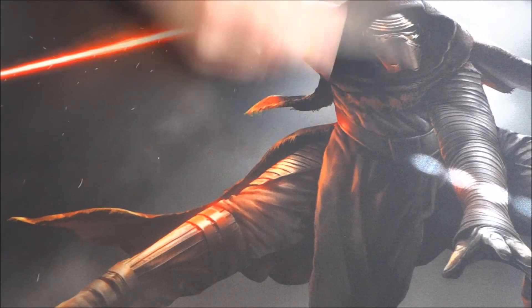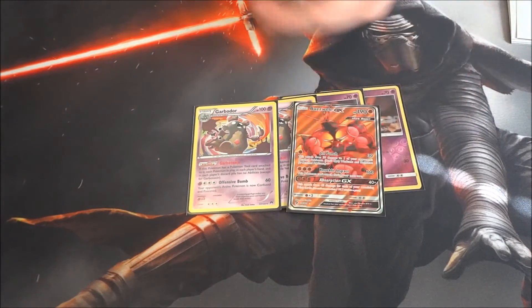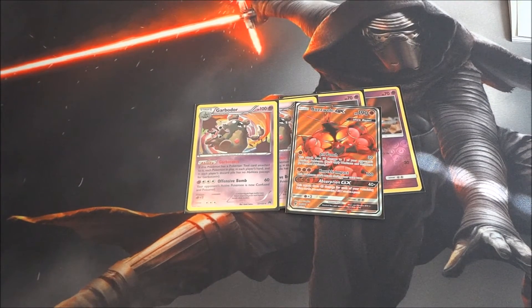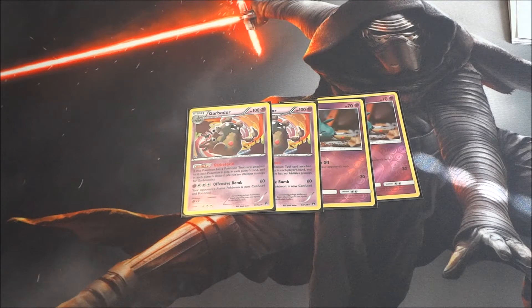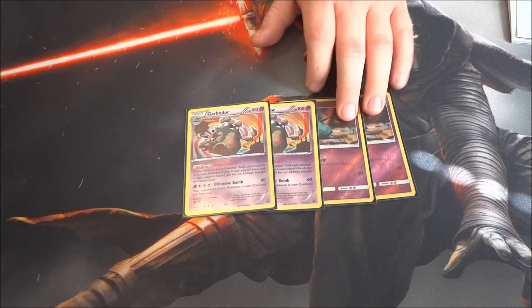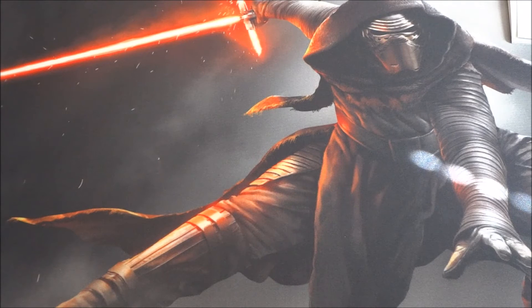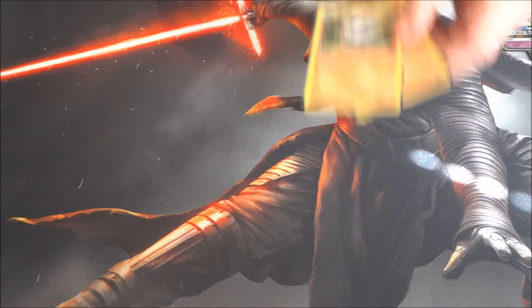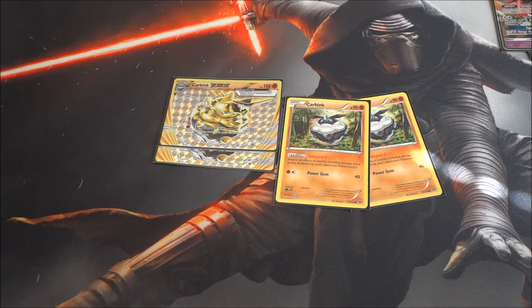Next up is its disruptive partner: a 2-2 Garbodor line with Garbotoxin. While Buzzwole is hitting and softening things up, Garbodor shuts off abilities — things like Shaymin's Set Up, Tapu Lele's Wonder Tag, basically everything except Garbotoxin itself. That really limits your opponent as far as what they can do, and we run a 2-2 line here.